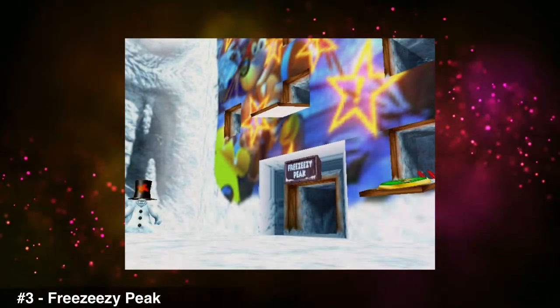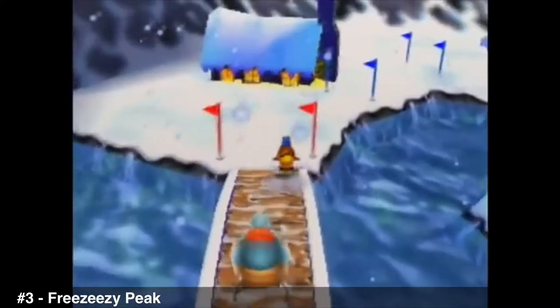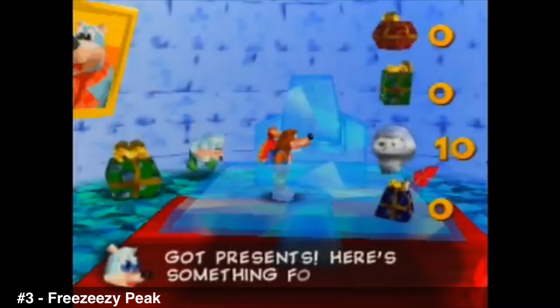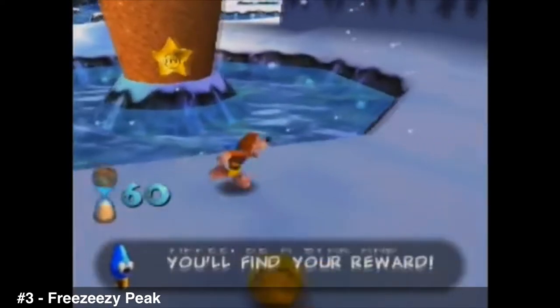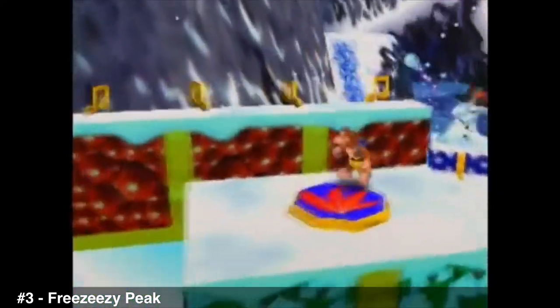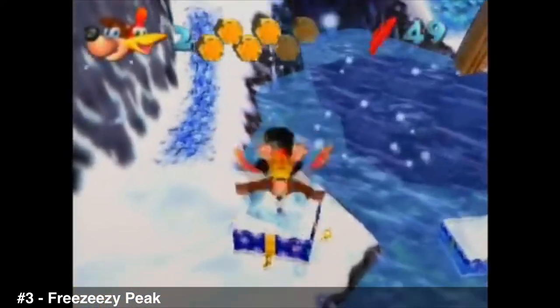Number three: Freezeezy Peak. I totally thought this would be bottom three for me, but the more I played it, the more I liked it — and totally not biased because Christmas is definitely my number one holiday. Racing the polar bear, using Mumbo's magic to turn into a walrus, finding presents to give to the polar bear's kids for a jiggy, turning on the Christmas tree — this level has it all. It's also not ginormous, and since multiple areas allow flying, even distant things were accessible. Freezeezy Peak gets a solid number three.